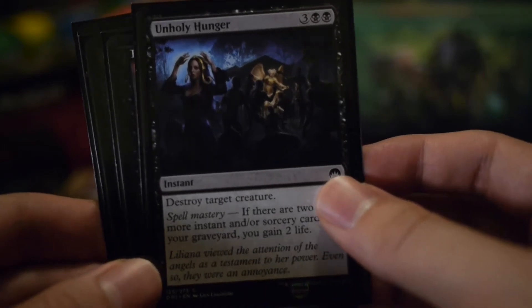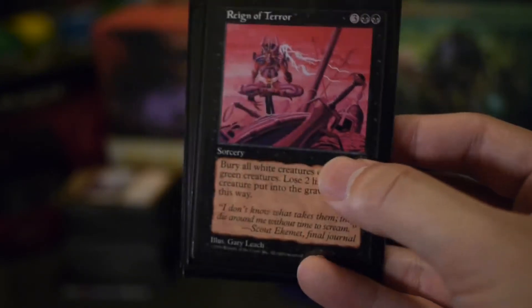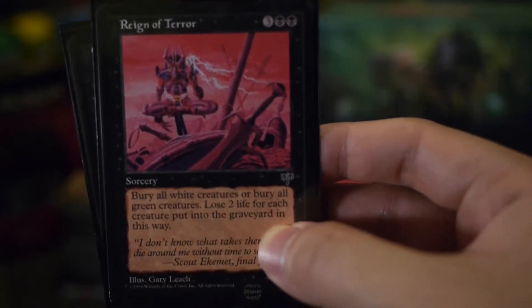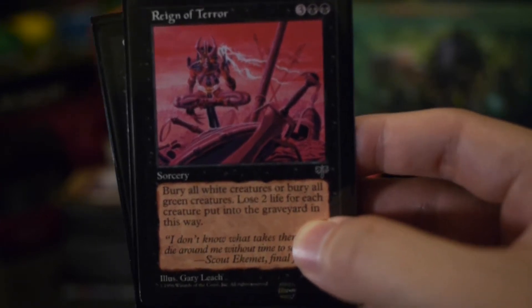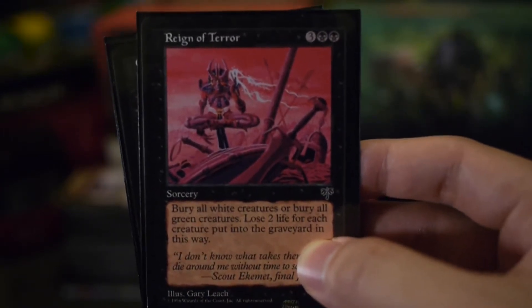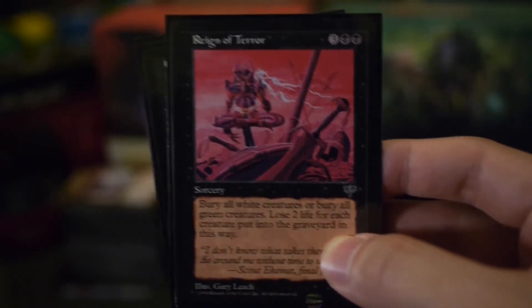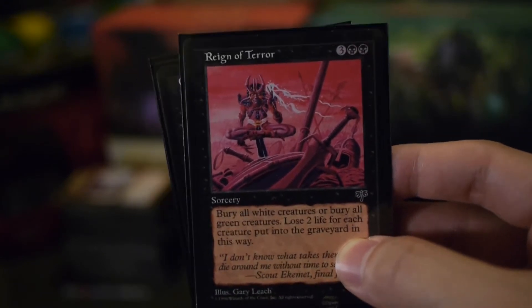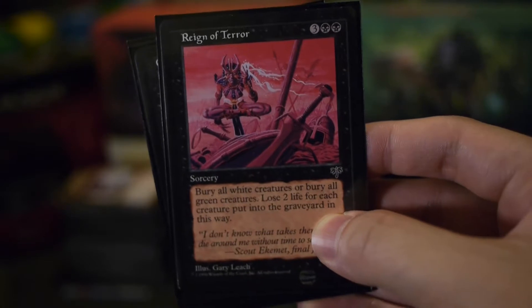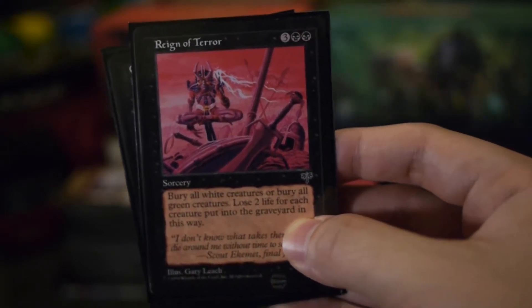Unholy Hunger: destroy target creature, but at five mana it's a bit steep — it's an instant though, so pretty good trade-off for me. Reign of Terror — you don't see a lot of Reign of Terror decks. Five mana sorcery: destroy all white creatures or all green creatures, and you lose two life for each creature put in the graveyard this way. My theory is that I'll be casting Skarrgan a lot and gaining a lot of life to justify the life loss offset. Good luck if you're playing an Elf or Saproling deck — this card can either save the game or ruin somebody's day.